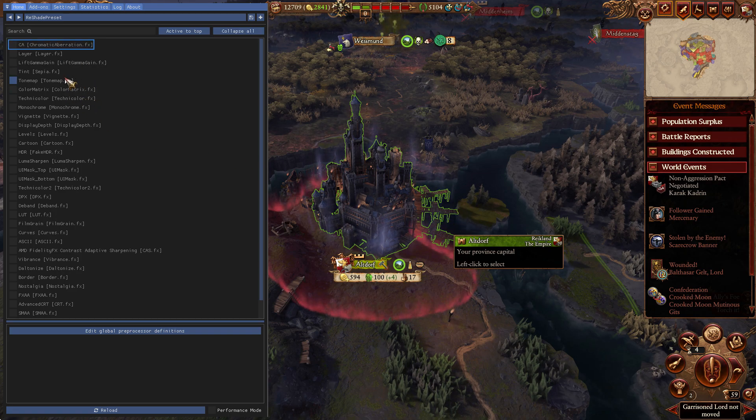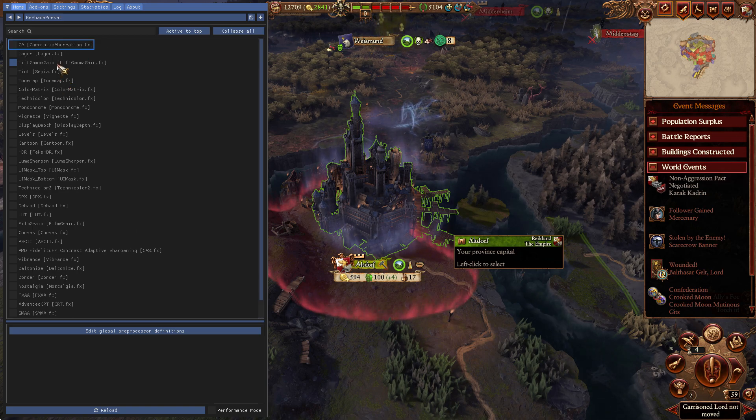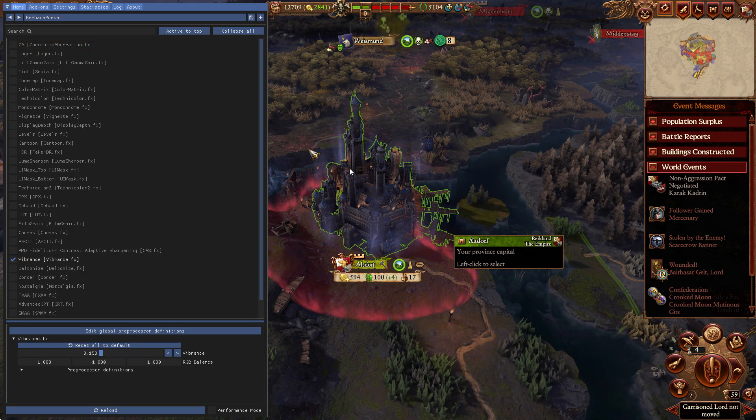This is what you'll see after you install it. You will have to follow the guide and the steps yourself, but it's pretty easy to set up. There are four effects specifically that I feel make the game look a lot better. Vibrance is the first one — it doesn't look too different right away, it just adds a little bit more vibrance to the colors on the palette.